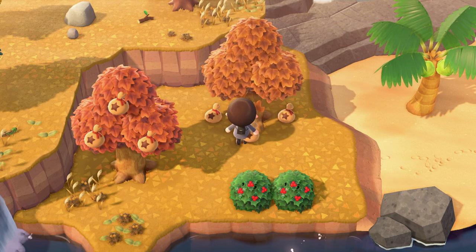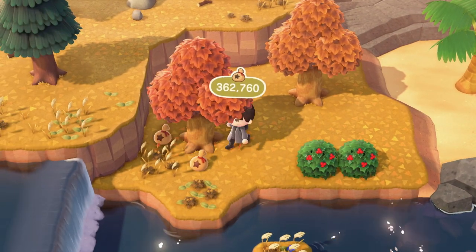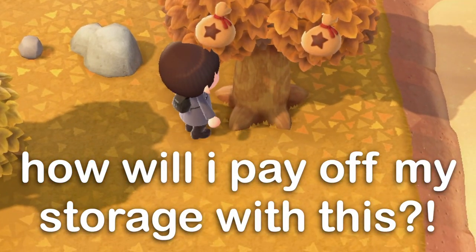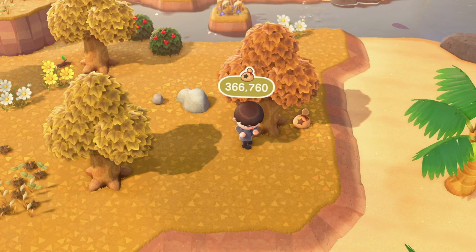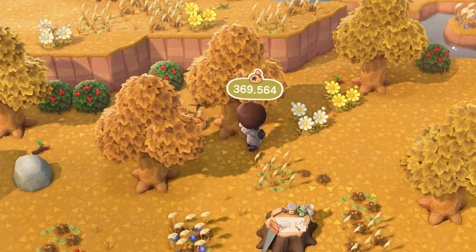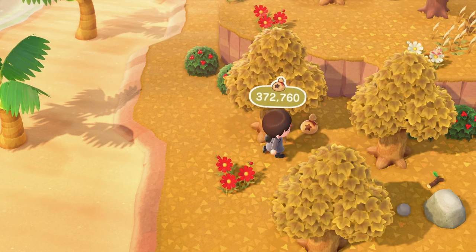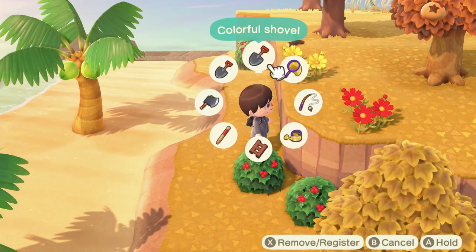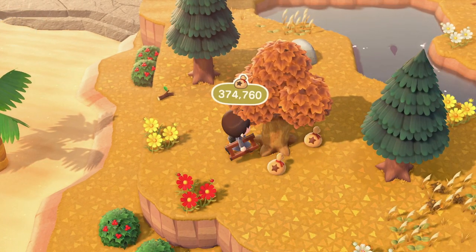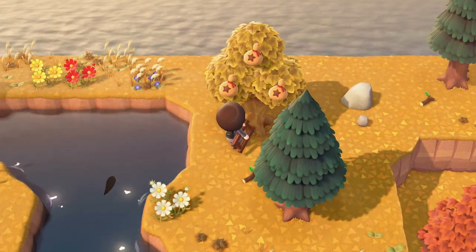There's one more island type I haven't mentioned yet — the money tree island. That's right, you can find an island full of money trees. Unfortunately each tree only gives you 1,000 bells per bell bag, so that's 3,000 bells per tree, which isn't a ton, but it's really cool and you can dig them up to bring back to your own island. This one does seem to be in the rarer category. You can also dig up bamboo trees, but you cannot dig up cherry blossom or autumn trees and expect them to look seasonal back on your island — they will turn back to normal.